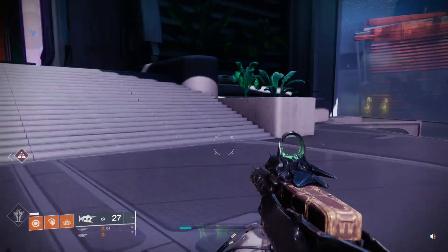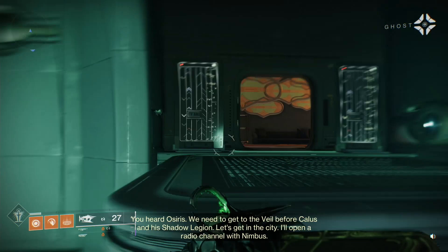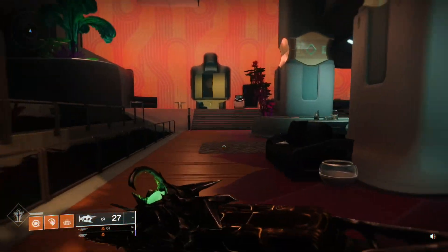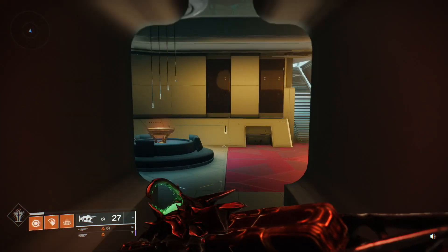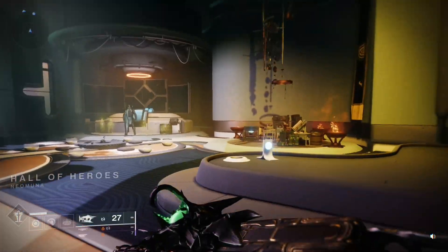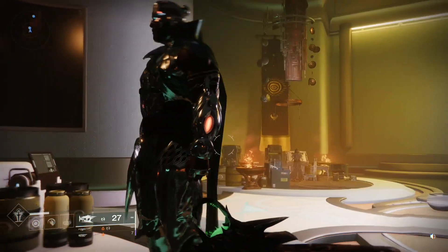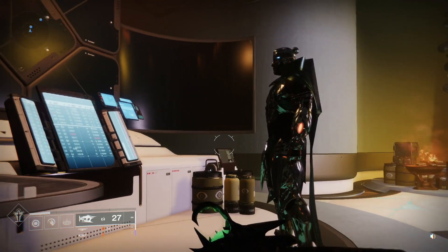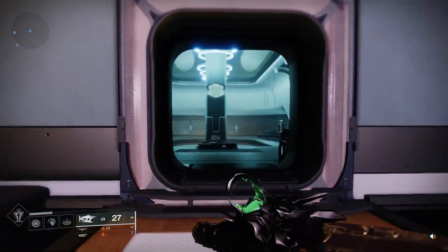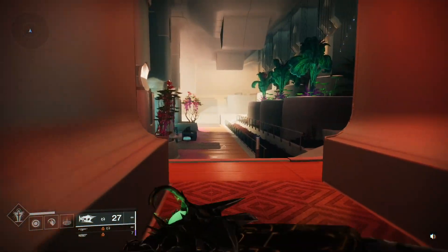Behind you is the giant door leading to Osiris — they call this the Hall of Heroes. You walk in, jump up, and keep running all the way to the back. It's very pretty with a nice aesthetic design but mostly empty until you reach the back of the hall. Pop in the door, and on the right is Osiris's hangout. There's also another vendor back there — he functions like Nimbus out front. Set a waypoint to Osiris after the first intro mission and you'll catch it.